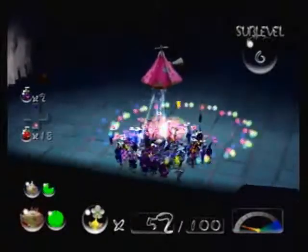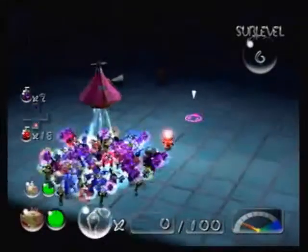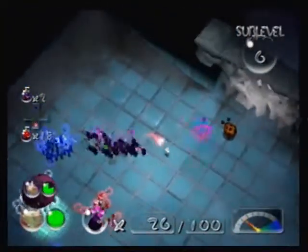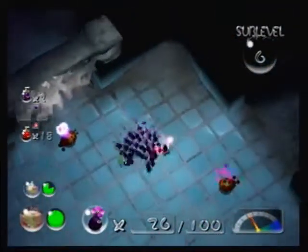Alright — Shower Room, sub-level six. Alright. This floor — I remember this floor. This is actually a pretty important floor, because it has something very helpful on it. It also has something very hurtful on it.